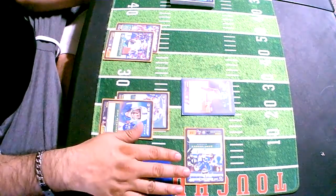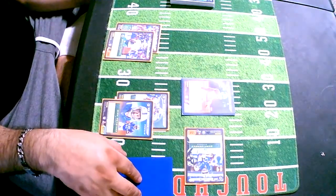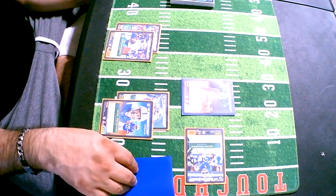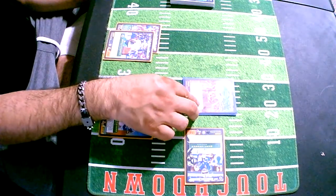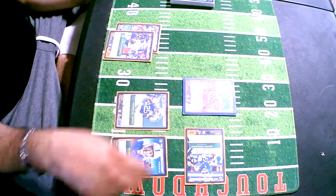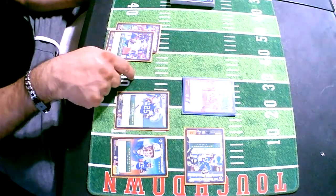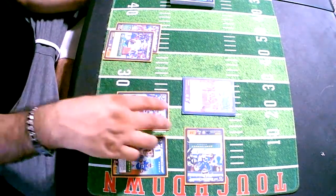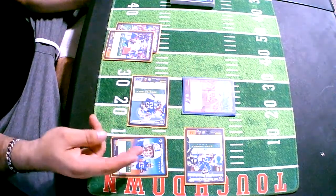In the example: they have a one-strength short pass, and we audible into Andrew Luck, which flips run right. They have a strength of one, we have a strength of eight — combined that's nine, so they're running for 45 yards, which is max. Then I can run with Marlon Mack, which lets me stack the deck for next turn, doing essentially the exact same thing again.